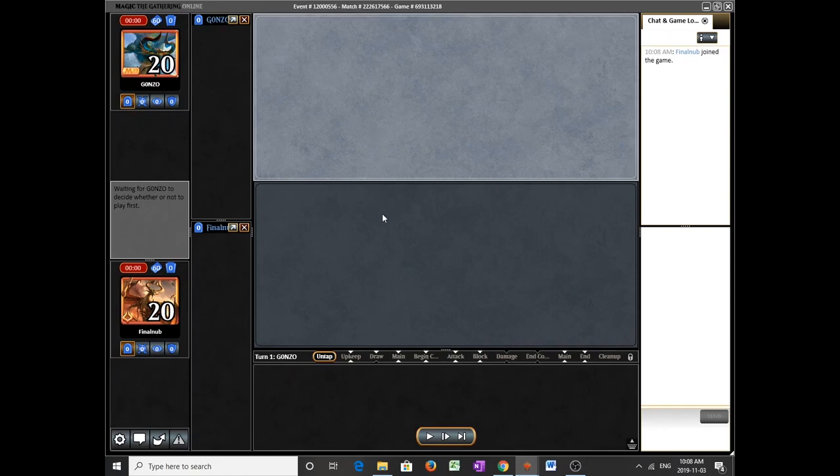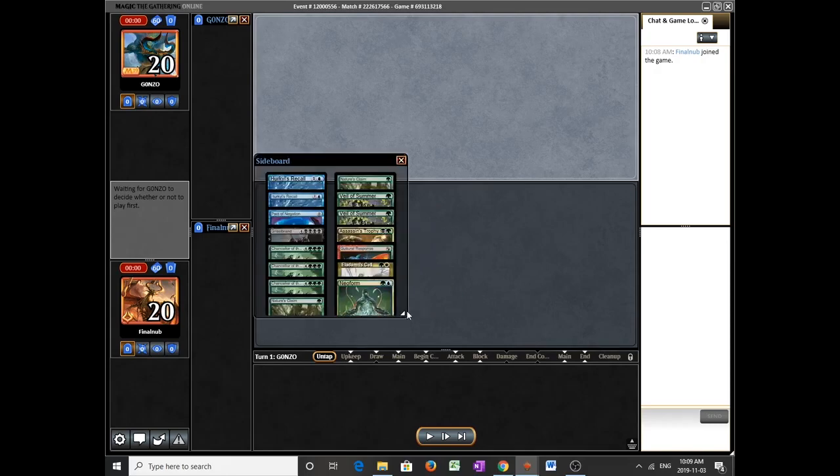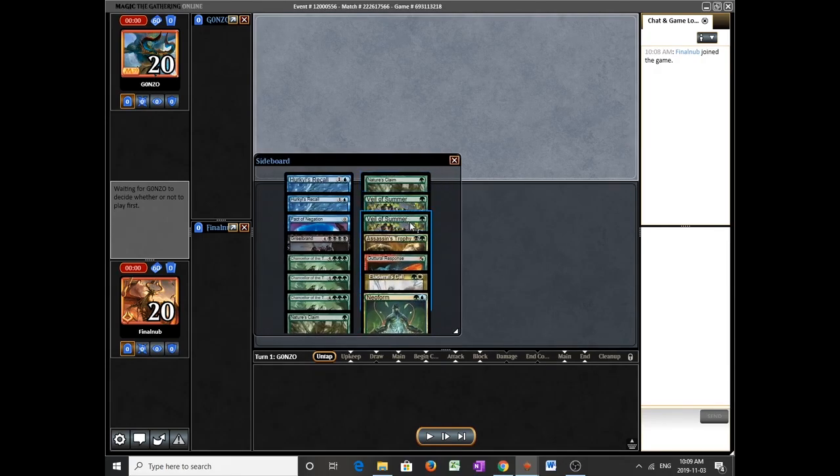As you can see, I actually take out Veil of Summers here even though they are theoretically pretty good in this matchup. I also remove a Griselbrand, because when the matchup is very tough post-board — like against Blue-White or Grixis Shadows — I need every edge I can get and will take the 2% chance of drawing Griselbrand and losing the spot. Three Chancellors have been taken out, and Pact of Negations have come in.